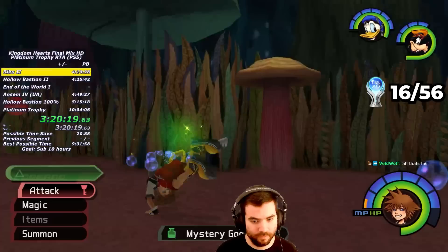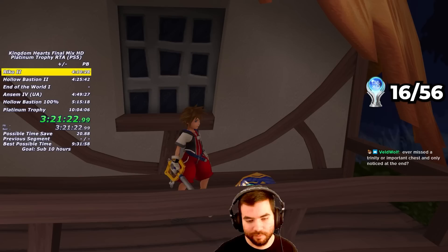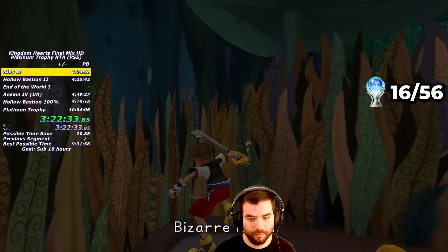I then do some cleanup in the Lotus Forest now that there are no enemies. I get the Camping Set from the Blue Trinity, then the Orichalcum Chest from outside the top Tea Party Garden entrance. In the Tea Party Garden, I pick up more Dalmatians, a Mithril, and a Dark Matter. I head to the Bizarre Room entrance above the Tea Party Garden, light the first lamp for a defensive chest, light the second lamp, and jump into the painting. I use a Thunder on the Pink Flowers for another set of Dalmatians, and get the Lady Luck Keyblade from the White Trinity. With all of that collected, I can now leave for Traverse Town.